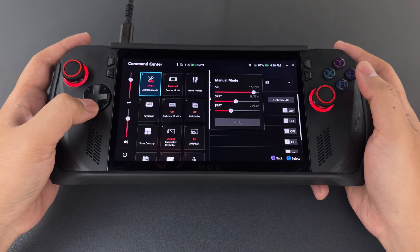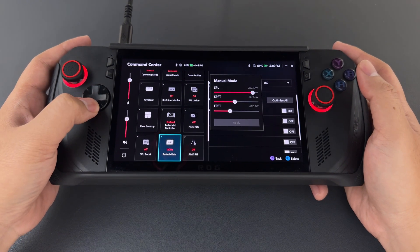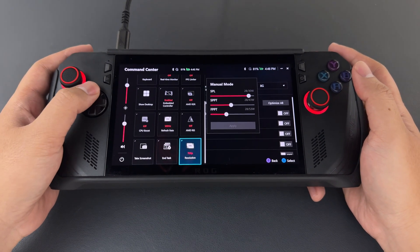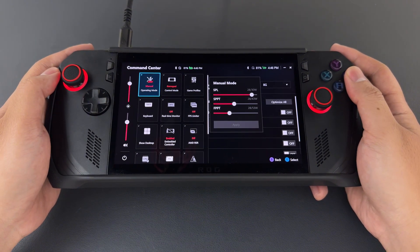I set the display resolution to 720p with a 120Hz refresh rate, which, when combined with AMD Radeon sharpening, makes the game look sharp enough on the 7-inch screen while also providing a noticeable performance boost.